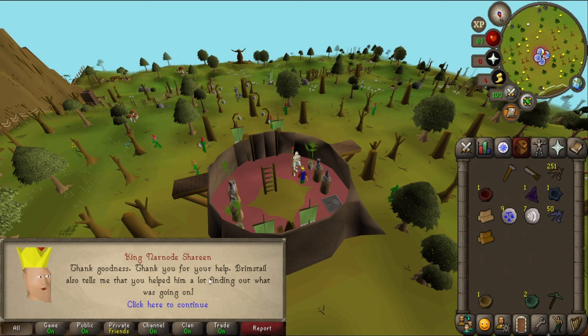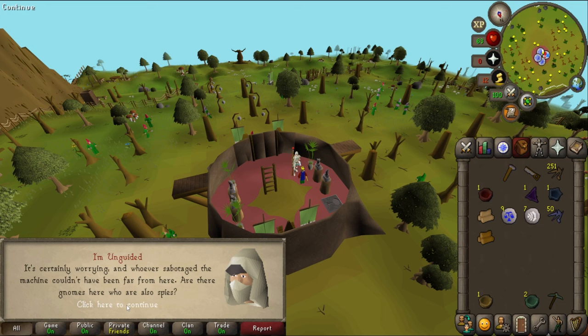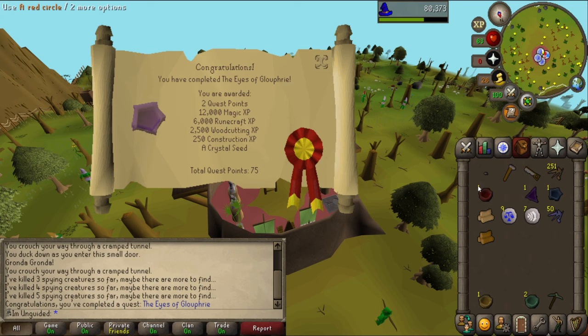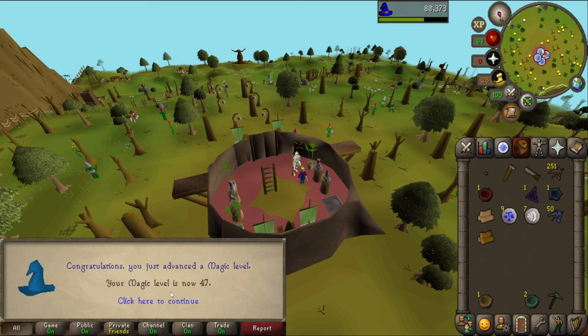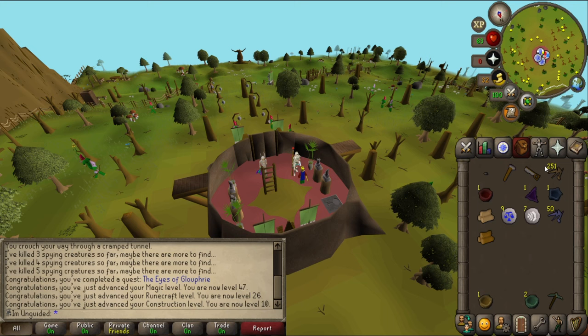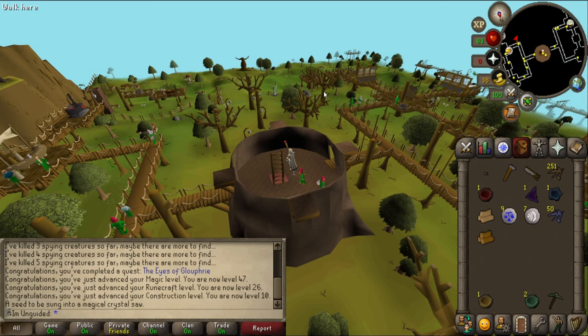Got all of them. Let's head back to the king. There were six in total. Thanks for your help. Brimstall tells me that you helped him a lot find out what was going on. He did nothing. I have many things to think about - why are Arposandrian spying on us and what are they planning? Certainly worrying. And whoever sabotaged the machine couldn't have been far from here. Have something you might like - it's passed down to me from king to king. It belonged to Oaknark. He proclaimed that only a hero of the gnome should have it. I think you count as a hero. Gives you a small crystal seed. 12k magic, 6k runecrafting XP, 2.5k woodcutting, some construction, and a crystal seed. The crystal seed can be sung into a magical crystal saw.